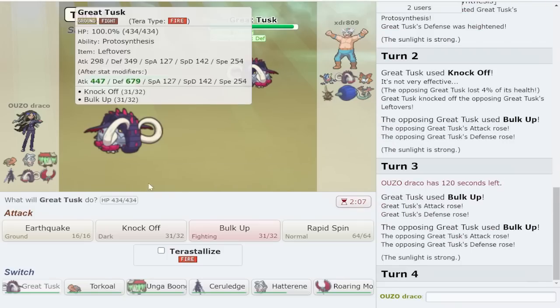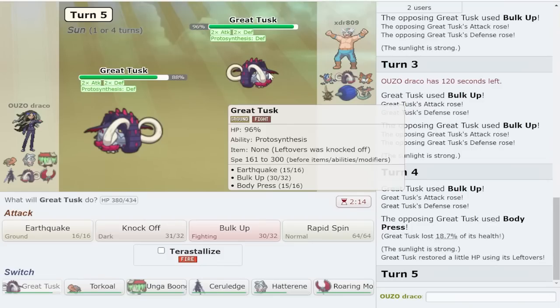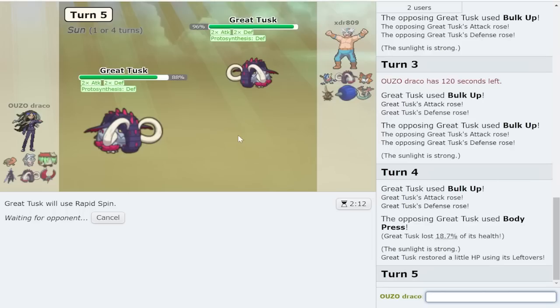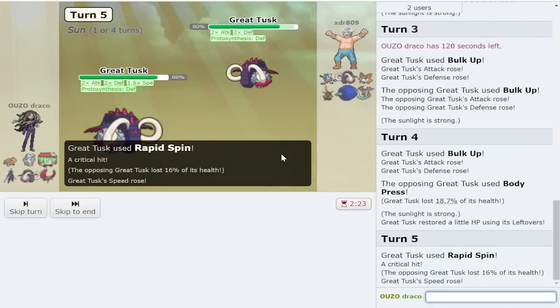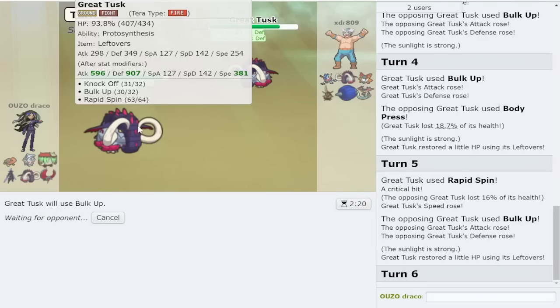We should be able to beat that 1v1. We've already knocked off their item, and I'm faster than everything coming in at plus 1.5x speed from rapid spin. They could go hard into Grand, I could be clicking earthquake too, but they're bulk up body press so that's not the end of the world - especially because their body press is actually going to be weaker very soon.